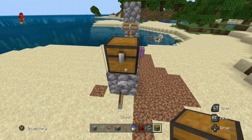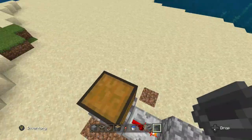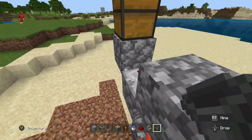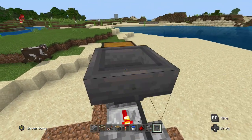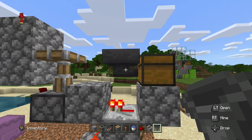This part is pretty easy — you're going to place your chest where the lever is, then above the repeater you're going to place your hopper heading into the chest. Make sure you crouch-click that, so it should look like this.